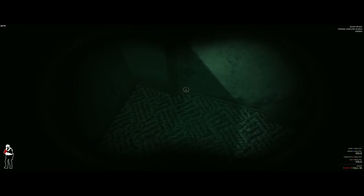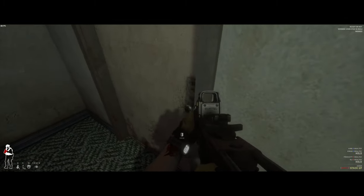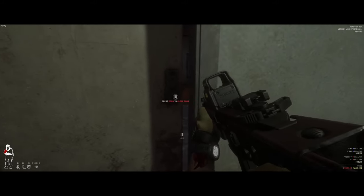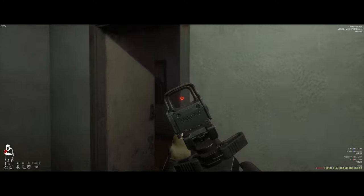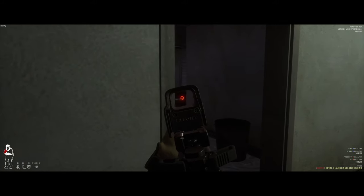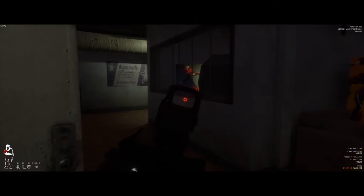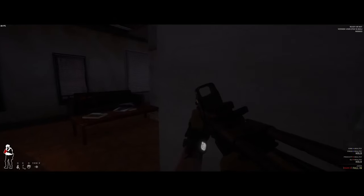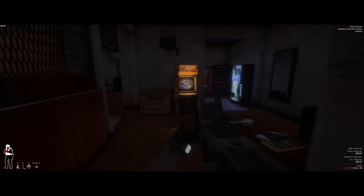I'm going to wedge this door to make sure no one comes behind me, and wedge the side door too. There's enough light in the room that I don't need night vision, so I'll roll with that. I open the door, let it breathe, take a peek — seems okay. Checking the room — clear.